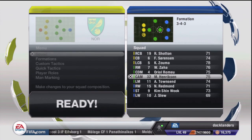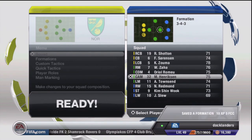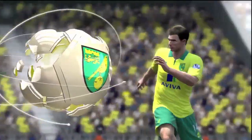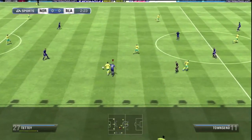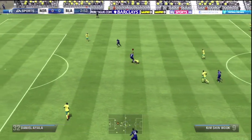I could play a flat 3-4-3, but with three at the back I feel you need a holding midfielder as well. As far as I'm aware there's no three-at-the-back formation with a holding midfielder, so that's why I made the custom formation. I want Oriel Romeo to hold back and not go forward much, and have Henriksen as the more advanced playmaker, since he has high attacking and defensive work rates.